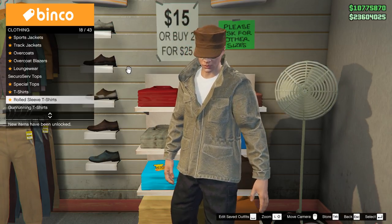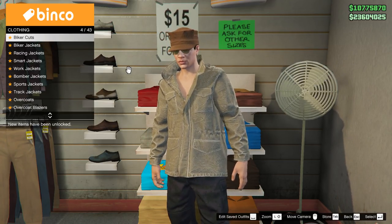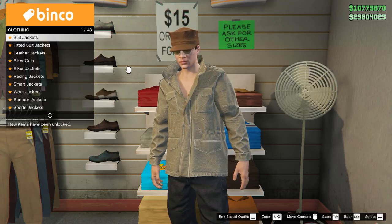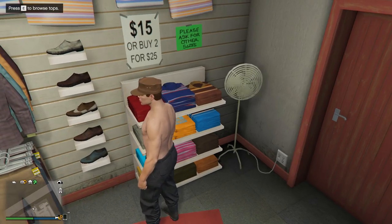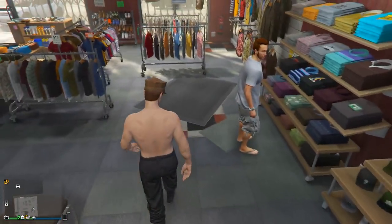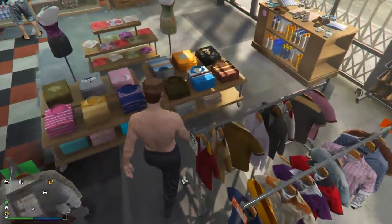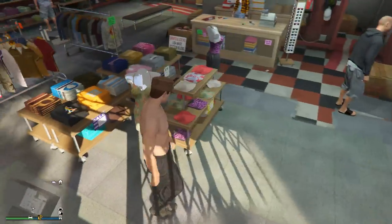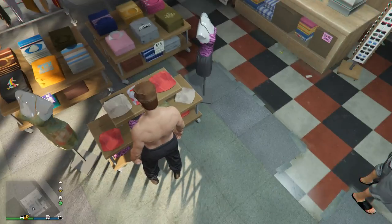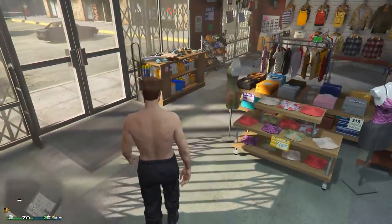We'll go to the t-shirt section and remove it, then we need to go to jackets and remove the jacket too. Then we need pants. Where are the pants in the store? I've not been into this one before. I don't want accessories, I want pants. Oh, there they are — I was completely blind. I want to go down to the swim ones. Are there swim ones? I don't see any swim ones. Shorts, cargo — help me out guys, where do I get swim trunks?